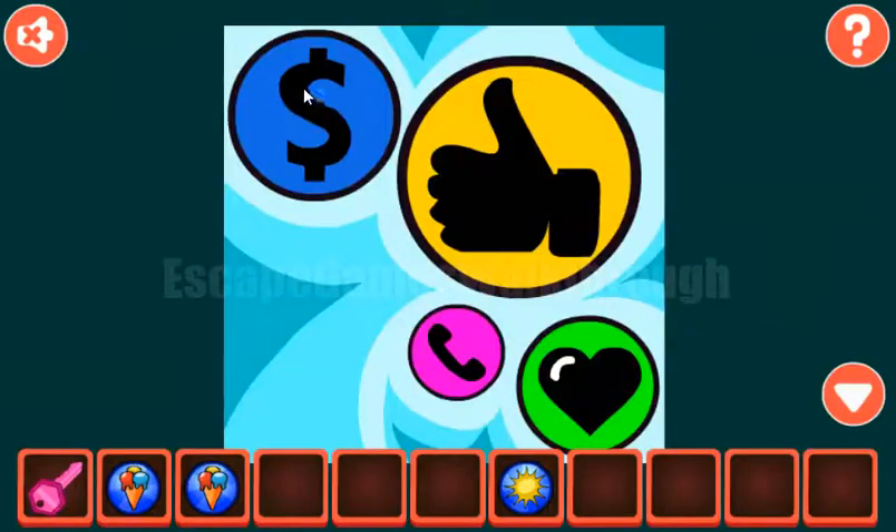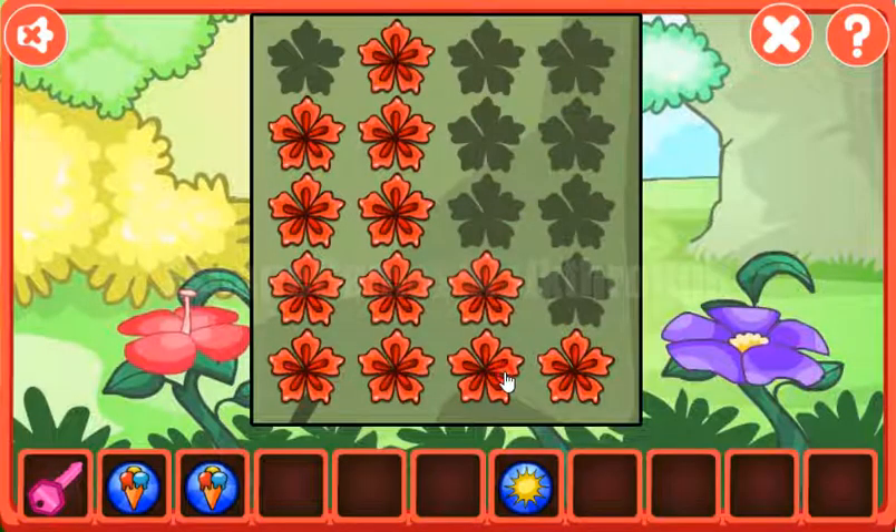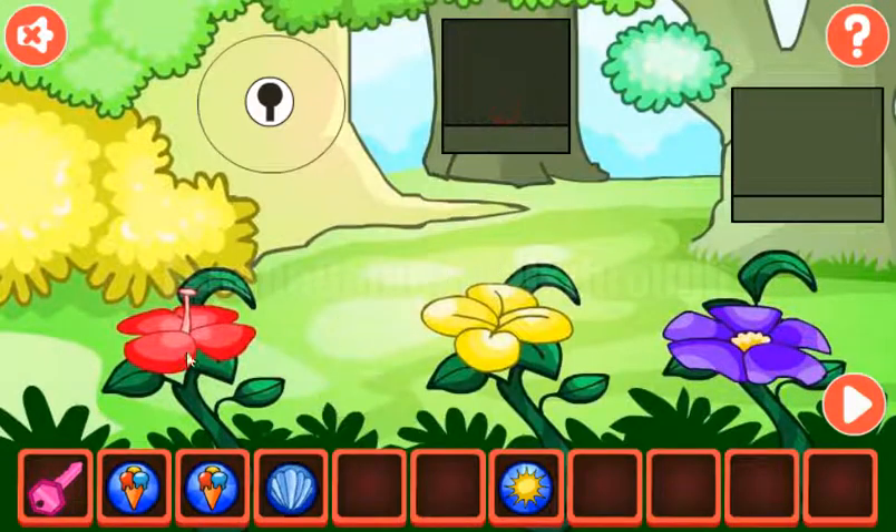Let's look once again at this circle. Their relative sizes are 3, 4, 1 and 2. Then 3, 4, 1 and 2. And we've got the shell.